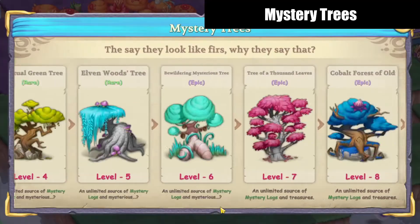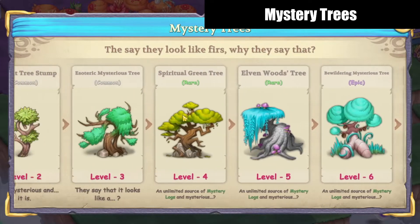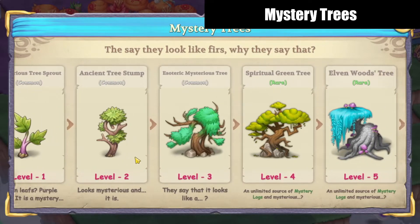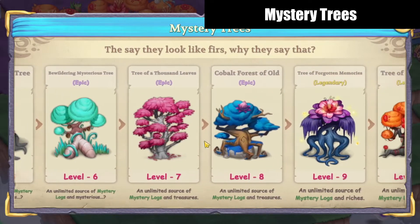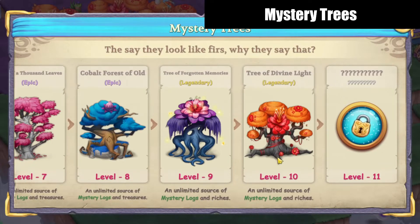Alright, so this is the first of the 2x1s — that's an item that'll take up two squares in this Mystery Trees Chain. It starts out with that mysterious tree sprout. You may have seeds that you get from certain chests that will mature into the sprouts. There's also seeds that you harvest off of like the honey trees or off of this chain itself. It then goes up to the ancient tree stump and so on until you get this lovely cobalt forest of old, which is level eight, then level nine and level ten.